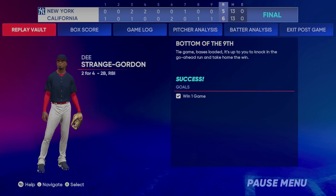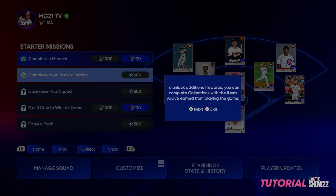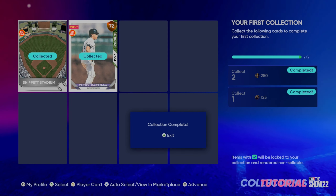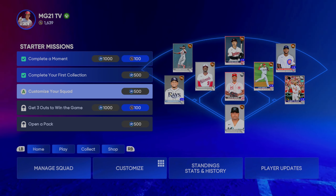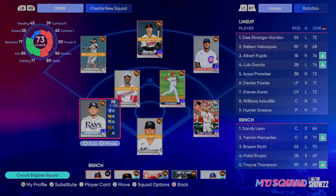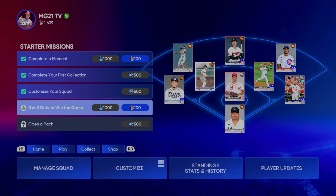Success! Let's go. To unlock additional rewards you can complete collections, collect items — confirm. Now let's customize your Diamond Dynasty squad. We will be focusing on this just a little bit later.